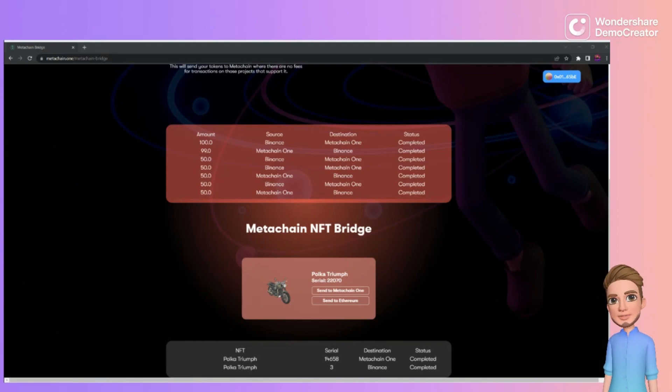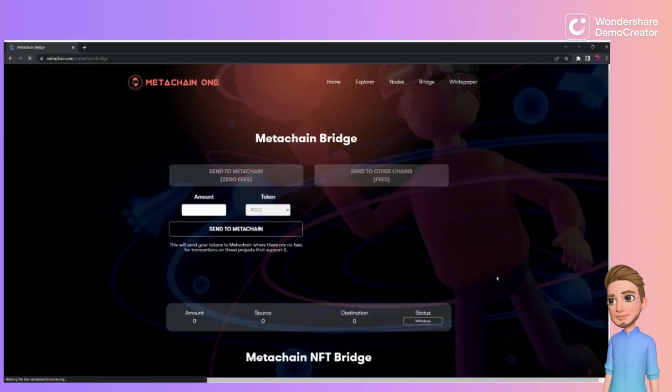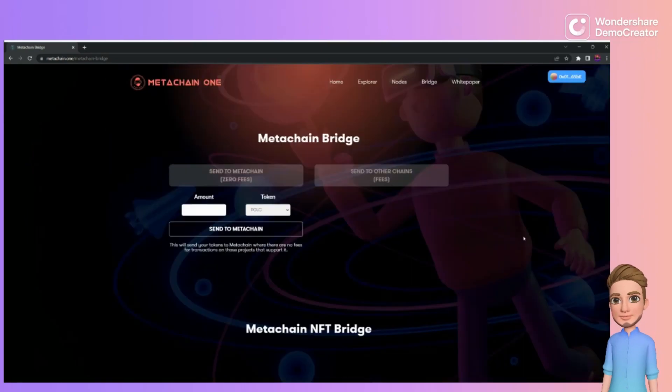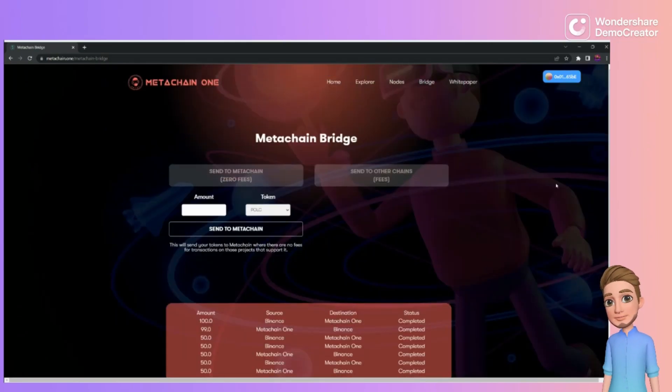It's going to say it needs to approve this transaction — that costs about 72 cents. There we go — 'NFT Bridge Sent.' I'll do another refresh; it should eventually just auto-refresh. Now you can see 'Polka Triumph,' the serial number, and it shows as completed. Super quick.